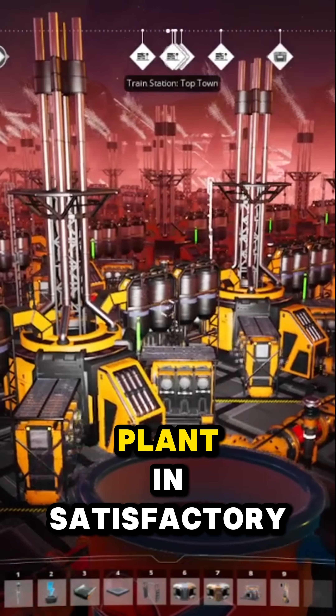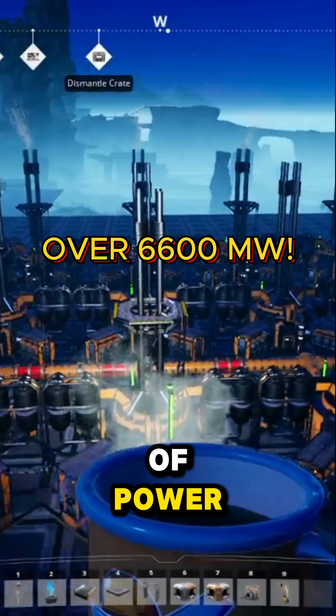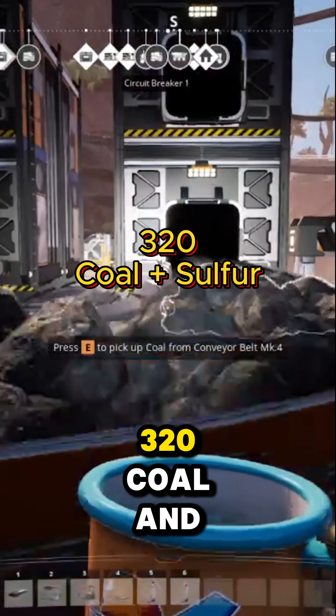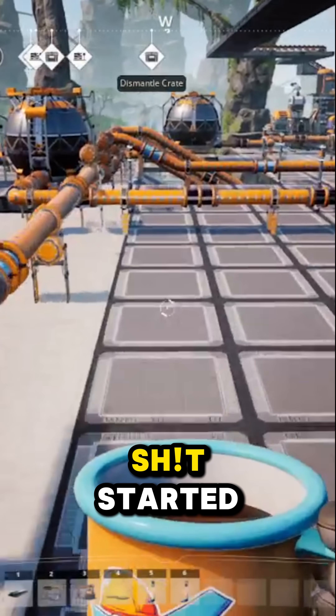Here's how you make a simple turbo fuel power plant in Satisfactory. This will generate over 6,600 megawatts of power, and you won't lose your mind while building it. This uses 180 crude oil, 320 coal, 320 sulfur, and 240 water. Let's get started.